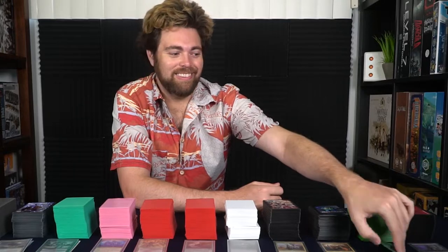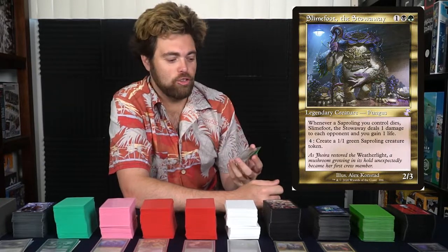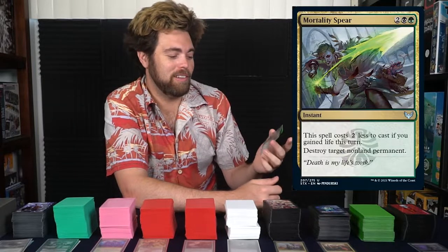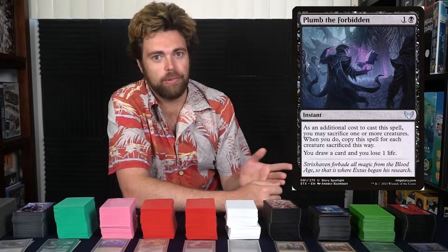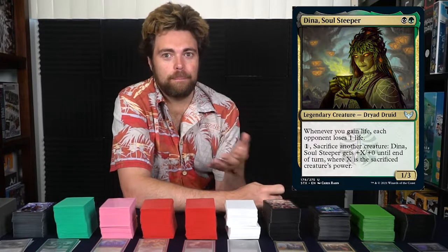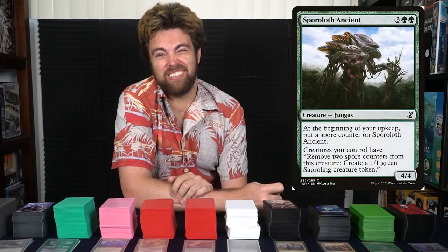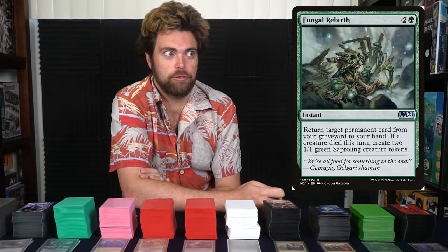The next deck is the joke deck — Slimefoot the Stowaway. My friends wanted me to make a deck without all the crazy rares, so I challenged myself to make an uncommon-or-less deck. He's a legendary fungus that puts more fungi into play, and whenever a saproling I control dies I gain a life and somebody loses a life. It's all about saprolings, using older fungus-type cards and uncommon token generators, proliferate effects, and just putting out slimes. Winning with it feels more satisfying than any other deck because everybody else is playing crazy cards and I'm just throwing out four 1/1 slimes.